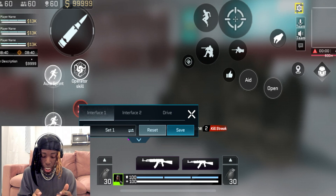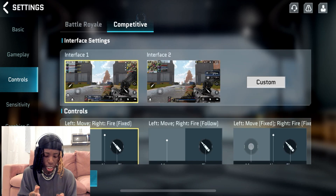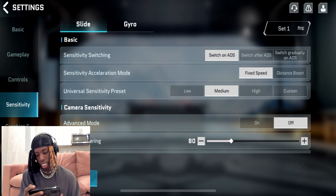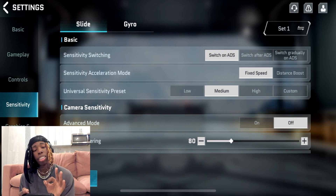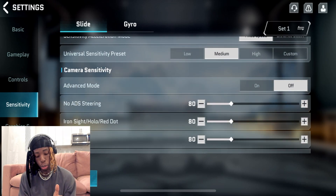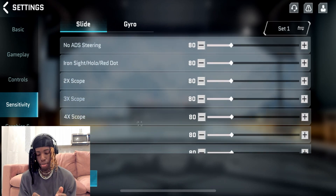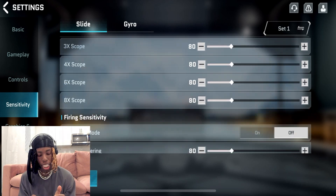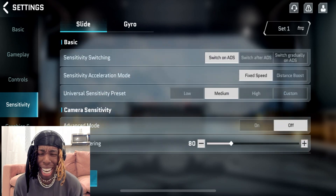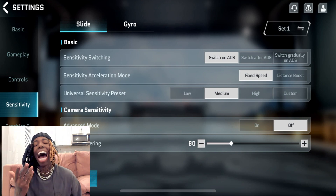A lot of you are asking about my sensitivity — I'm about to show you that. Same settings on competitive. Sensitivity switch on ADS, big speed. A lot of y'all like to play with distance boost for low sense — I'm not doing that. Universal preset doesn't really matter. No ADS staring — I have everything on 80. Keep it consistent. Firing sensitivity on 80. Why is everything on 80? Because I'm him, that's why.